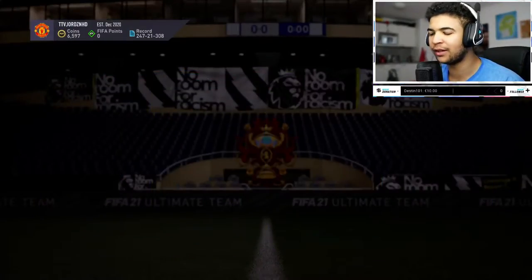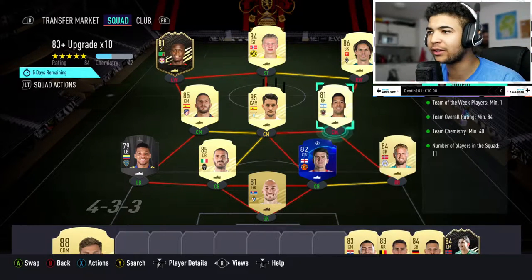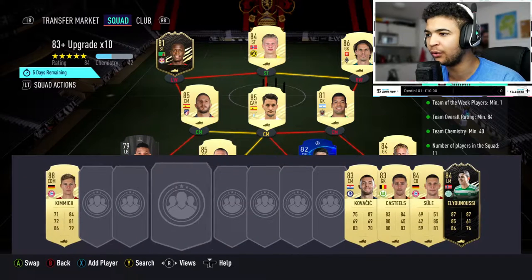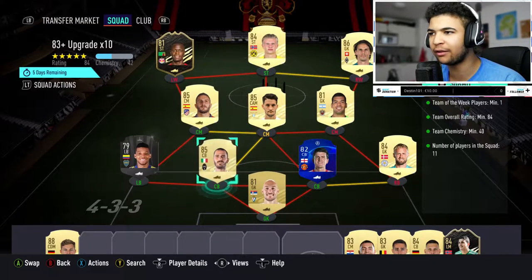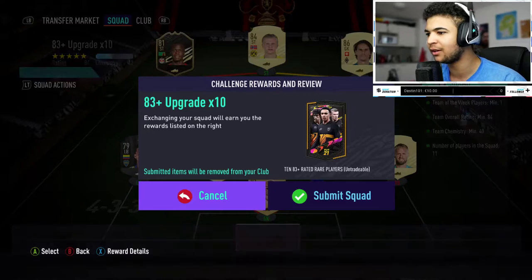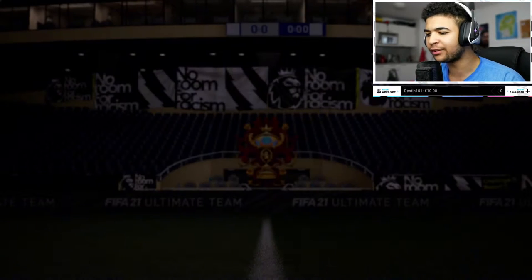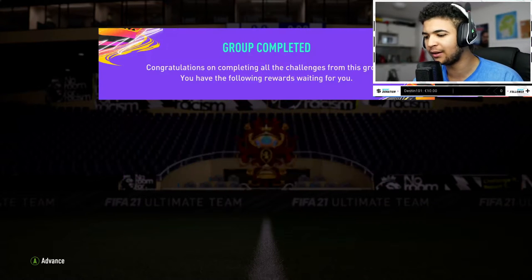Right then guys, EA have just released this 83x10 player pack in the store. It's looking nice. This is the cheapest I can do it for. Obviously it's 84 rated, got an 81 rated in-form, a 79 rated card there. Obviously the others are just SBC cards that we got from the 81 double upgrades. So we're going to submit that. Let me know in the comment section down below if you guys saved your pack, or if you guys have opened it and let me know what you got.